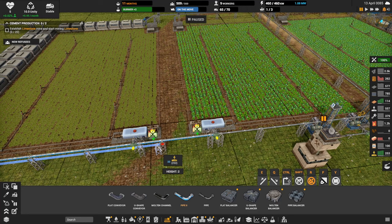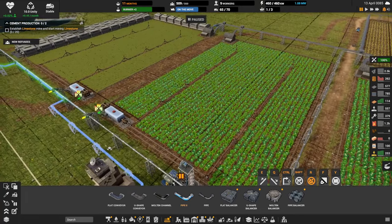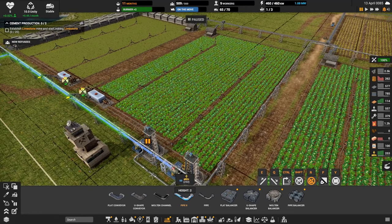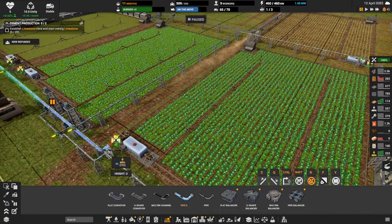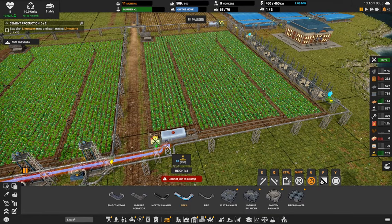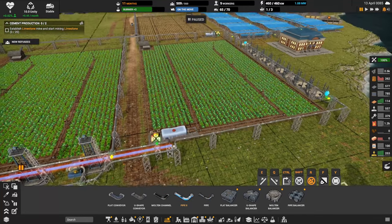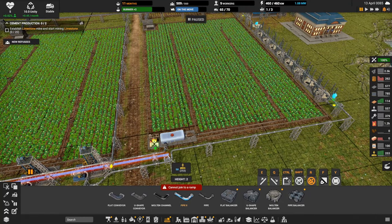These pipes are costing us construction part twos, so this is going to be a little costly. They're going to let us come right through here which is great. We have a dip in this pipe that's going to cause an issue. Looks like it'll drop right there — okay, cannot join to a ramp.